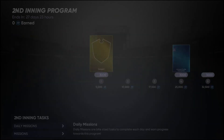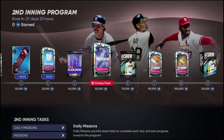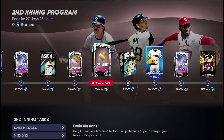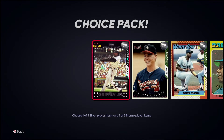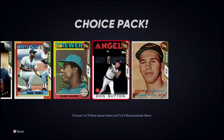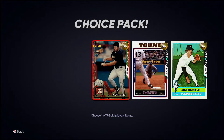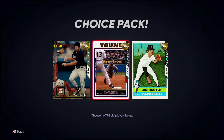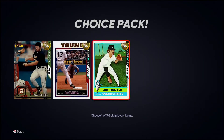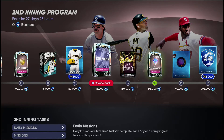First things first, the biggest thing is the new Second Inning Program. Coming in here we have a whole new reward path — set two headliners at 40k XP, XP is at zero again. You have a ball player choice pack, some standard packs, some second inning bronze and silver cards: silver Ken Griffey Jr., silver Chipper Jones, silver Frank Thomas, bronze Hank Aaron, bronze Don Sutton, and bronze Brooks Robinson. Second inning gold packs has Ryan Klesko, Michael Young's shortstop card for the Texas Rangers, and Jim 'Catfish' Hunter for the Yankees.